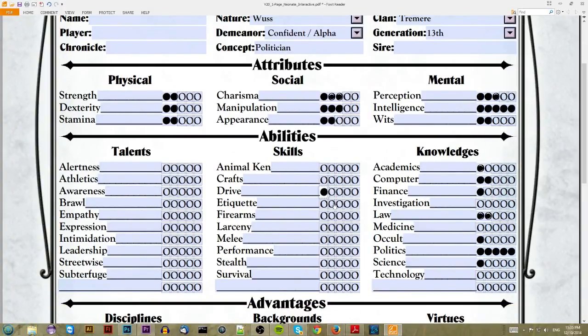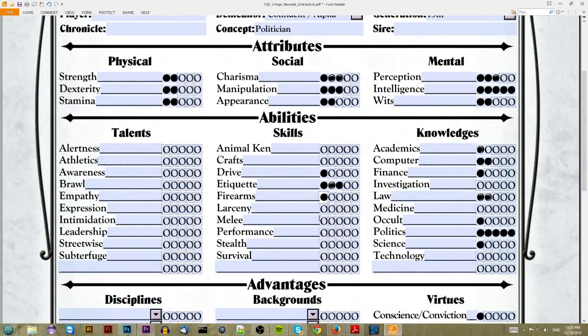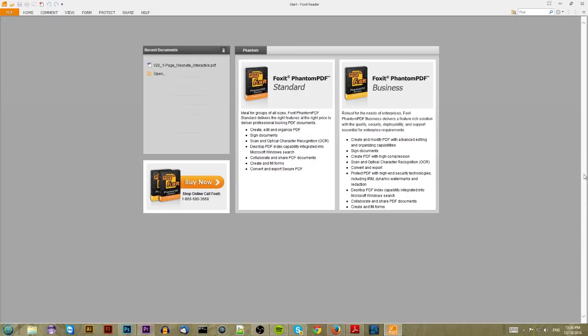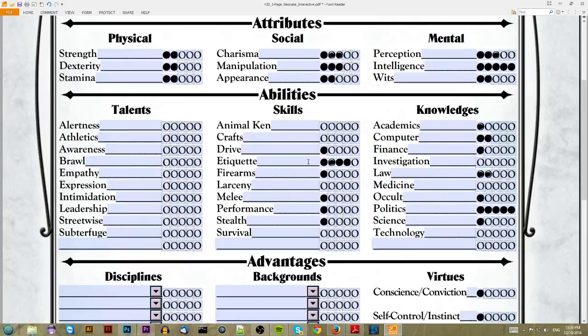For Skills, we'll put one point in Drive. You don't actually need Drive in order to drive a car — it's mostly a skill for stunts or driving under dangerous conditions. Etiquette — definitely needed as a politician. We'll also put points in Firearms, Performance, Stealth, one more in Etiquette, and every vampire's got to defend himself in melee from time to time. That makes 9 points spent in Skills.